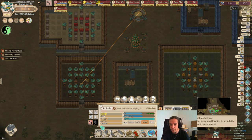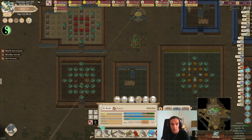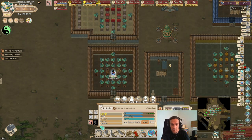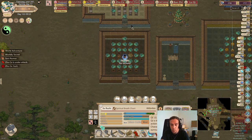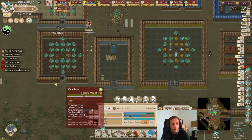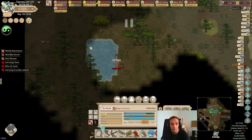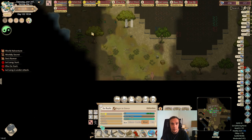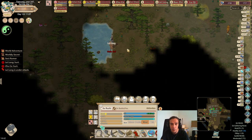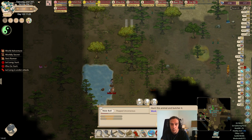Spiritual Breath Chant is a technique which we will use to replenish our Qi. She just sits down here and starts inhaling the Qi of this place — we're now regenerating almost 400 points of Qi per second, cost free. That's why this is a really cool thing to have. Let's put Zuru Ji on defense because I don't want Leilong to suffer any terrible injuries.